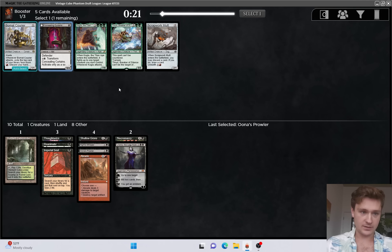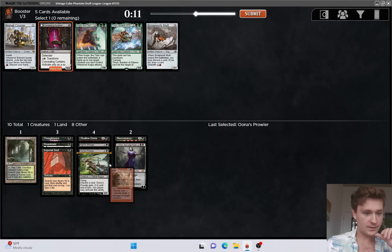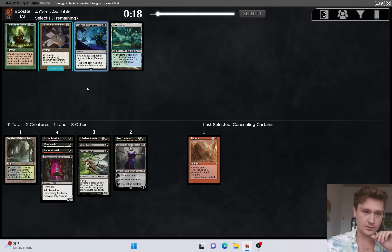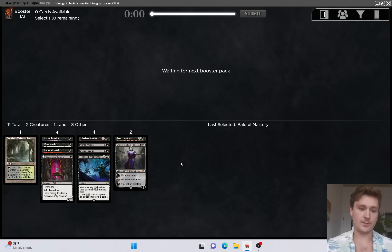I think just Concealing Curtains, although Scrapwork Mud is kind of tempting - it's a good enabler. I don't think these green cards are very good. I kind of want to just be mono black. Yeah, let's take Concealing Curtains and just cut black - it's kind of close. Baleful Mastery now, nice. Hopefully we can just be mono black and have perfect mana.